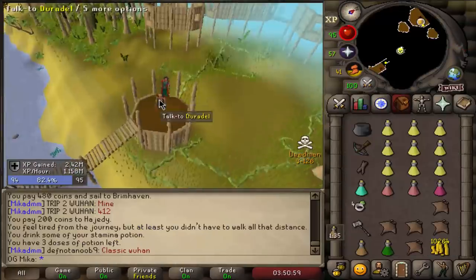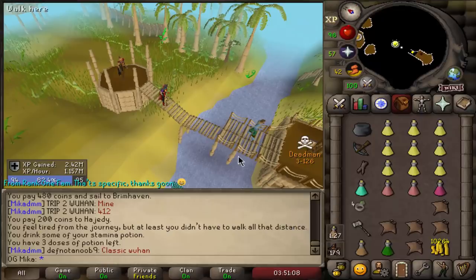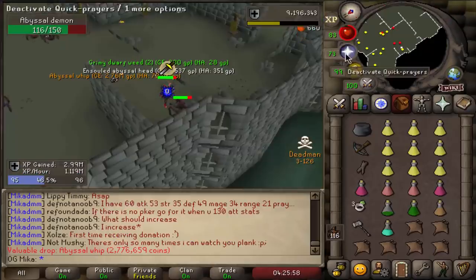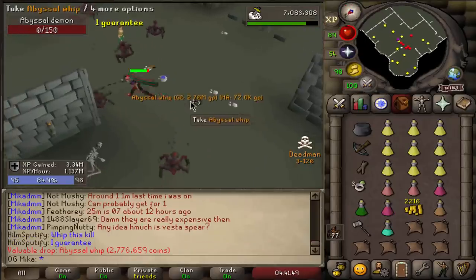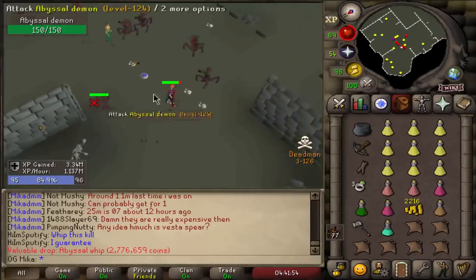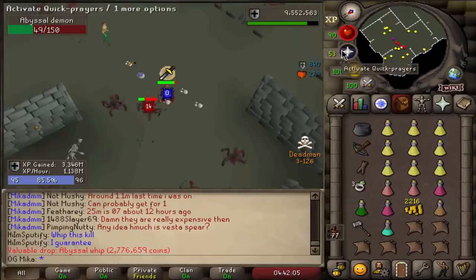We can do more Abyssal Demons, which is fine with me because I'm two tasks dry of a whip — I'm expecting two whips from this task. Look at that, a beautiful whip on the ground! Someone said 'whip this kill' in chat, logged in, said it, we get the whip. This is like the best clip I've seen all day. We got another Archaic Emblem — that's 300k to the bank.